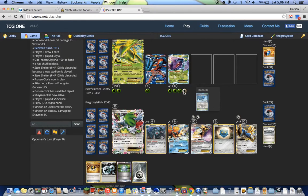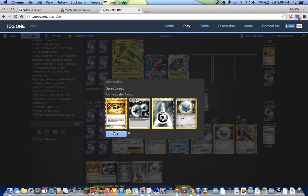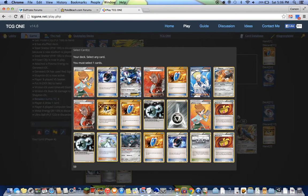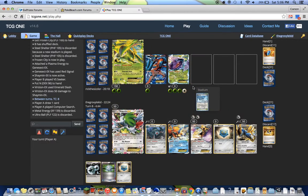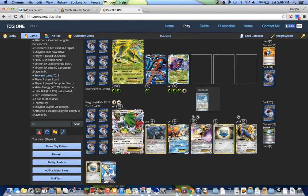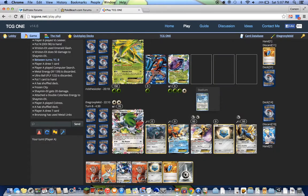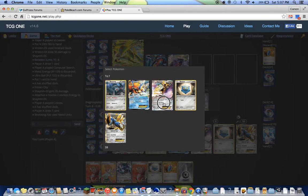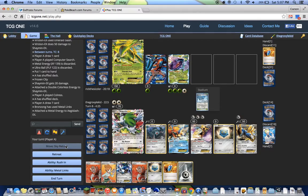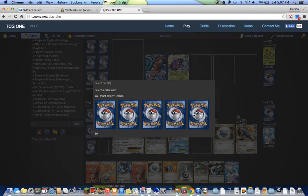Or they're just going to Emerald Slash — not Emerald Splash — which I'm fine with. I can Computer Search, get a Keldeo, drop the DCE, Keldeo. Still no sign of that Bronzong. Metal Links — Shaman is actually going to take a prize here. Sky Return for 30, Virizion has 20 HP left, and I can promote Aegislash. Shaman taking prizes.